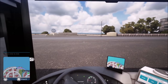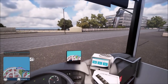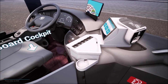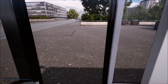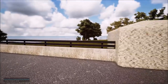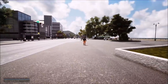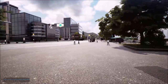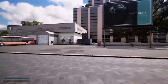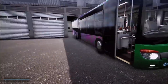Beautiful sunshiny day. Before we get into our mission, the city is fully walkable — we can just leave the bus and go running into the streets. This game is done with the Unreal Engine, which is a very good engine. The city itself has a good feel to it — there's traffic, there's people, the people talk, the cars interact the way they should. Really happy with it. We'll take a little cruise around later, but let's go see the sights.